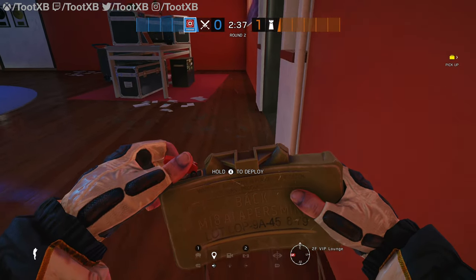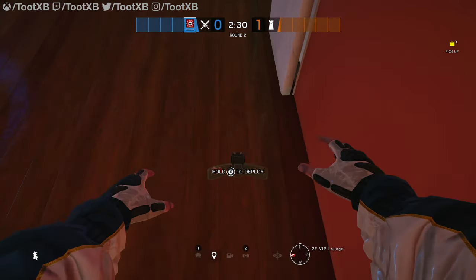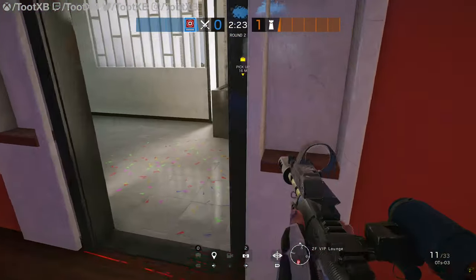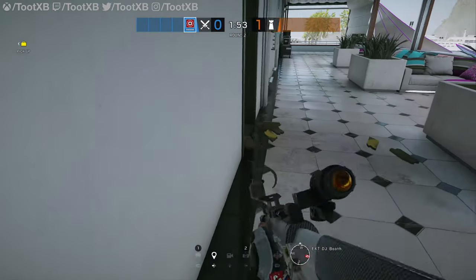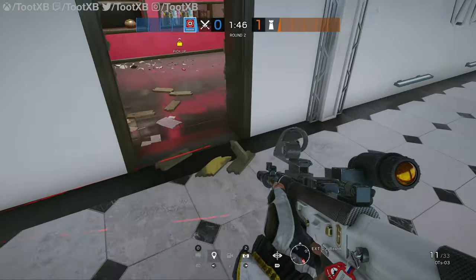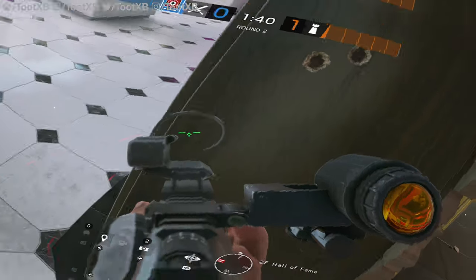This is a claymore that is very, very worth doing, especially if you are doing a Penthouse take from VIP lounge. Put one in here, Thermite the wall as you go through the wall and plant. Quite often people will rotate through from this hallway into VIP lounge to try and retake — you'll always catch them with that because they'll be far too busy to notice it. And then finally, a very useful one here is outside the Hall of Fame door. And this will stop the run out if you're on the VIP lounge window or if anyone just fancies running out to try and take you out as you're on the balcony looking over into Hookah.